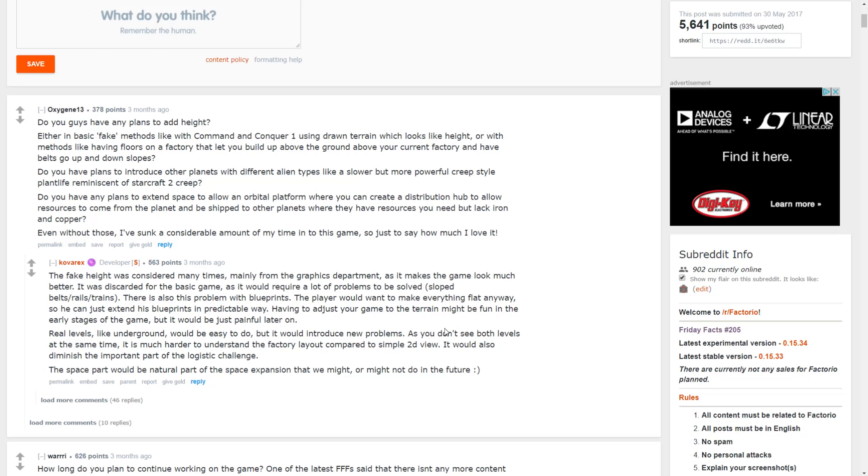Kovrex answers: the fake height was considered many times, mainly from the graphics department as it makes the game look much better. However, it was discarded for the base game as it would require a lot of problems to be solved — slope belts, rails, trains. There's also the problem with blueprints. The player would want to make everything flat anyway so they can just extend blueprints in a predictable way. Having to adjust your factory to terrain might be fun early on but would be painful later.